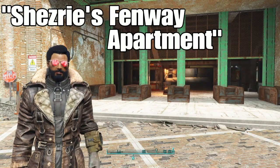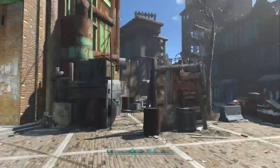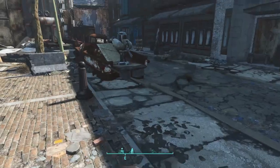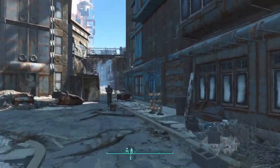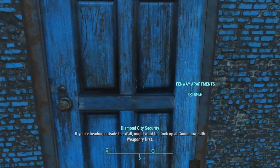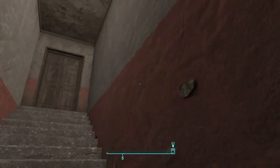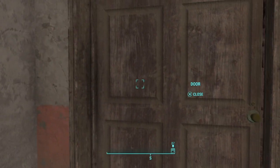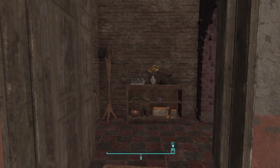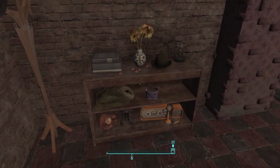So the last mod is called Chesri's Fenway Apartment, and it is by Chesri. To find it, all you have to do is go over to Diamond City and walk from there over to this blue door — it has its own custom map marker. Just go here and you can go inside the Fenway Apartments. Now that we're inside, let's go up these stairs and take a look at this place, which has to be one of the best player homes that I've seen in a really long time.